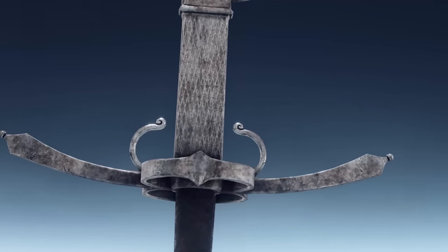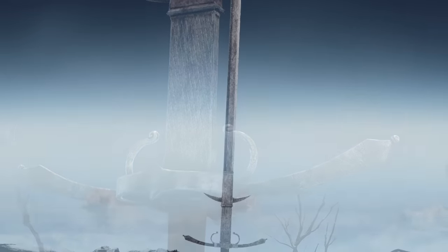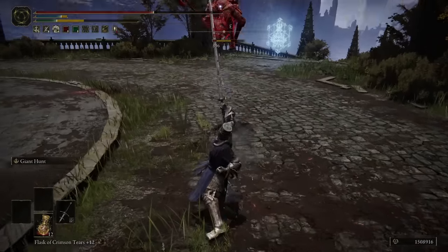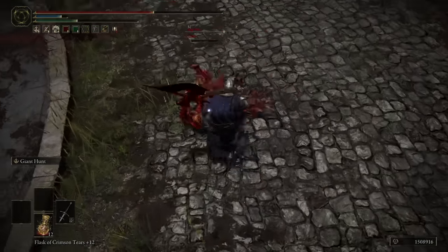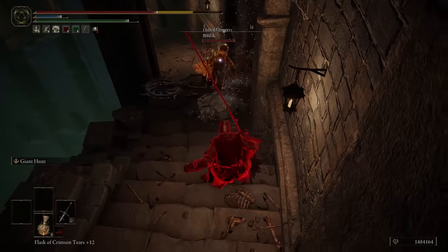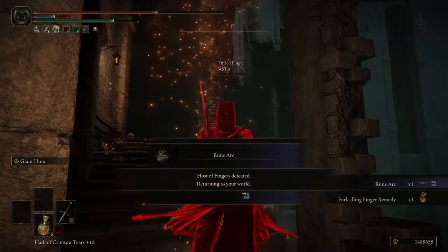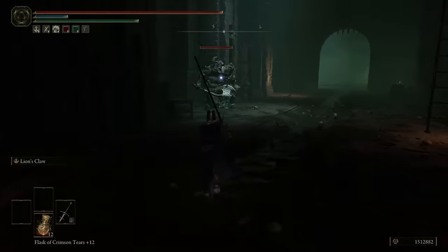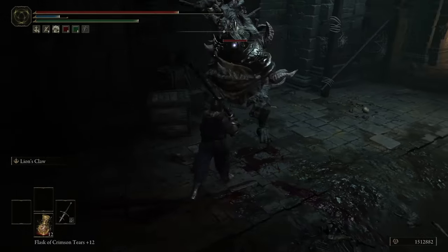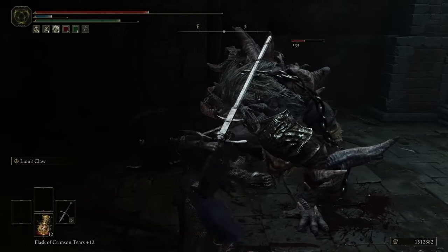If you're looking for an Ash of War to throw on the Zweihander, there are two I would recommend. If you're going for thrust counter hits like I do on a physical damage build, I would recommend the Giant Hunt Ash of War, because this attack also gives you the opportunity to land thrust counter hits, which will massively boost the damage you're doing. If you're using the Zweihander on a build that doesn't get pure physical damage, I would actually recommend something like Lion's Claw instead. Lion's Claw offers an extremely long-range, fast attack with a very high motion value, which gives you a significant advantage with split damage, multiplying the damage numbers a lot further.